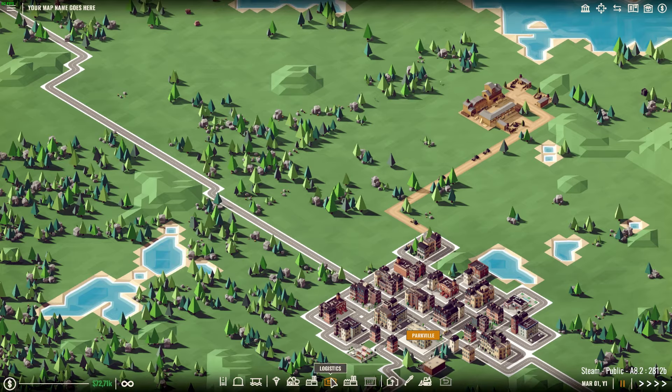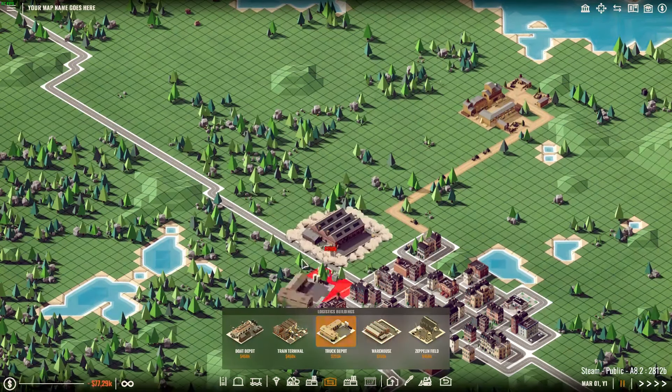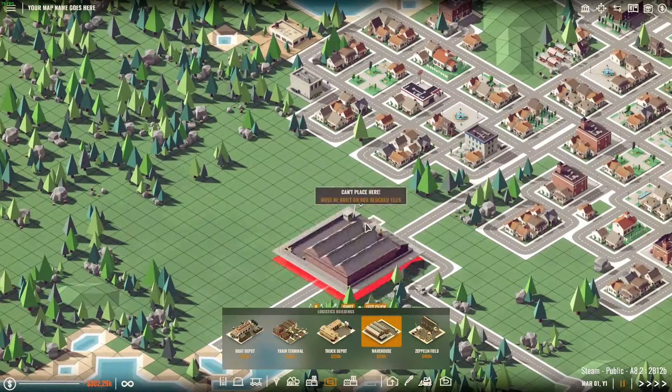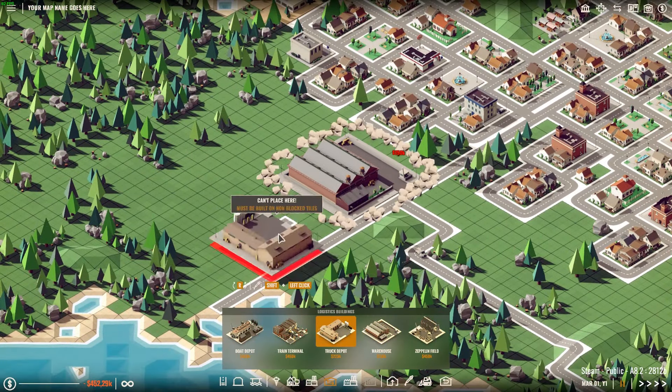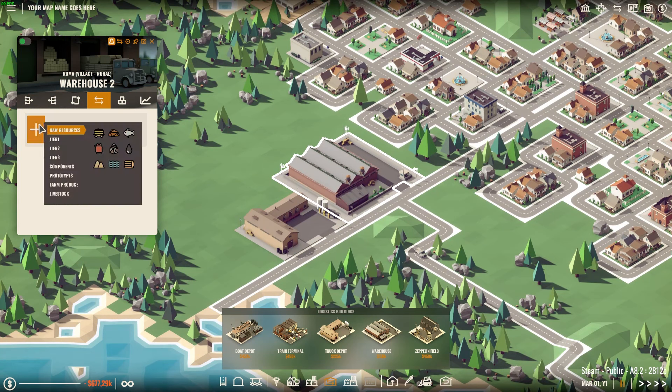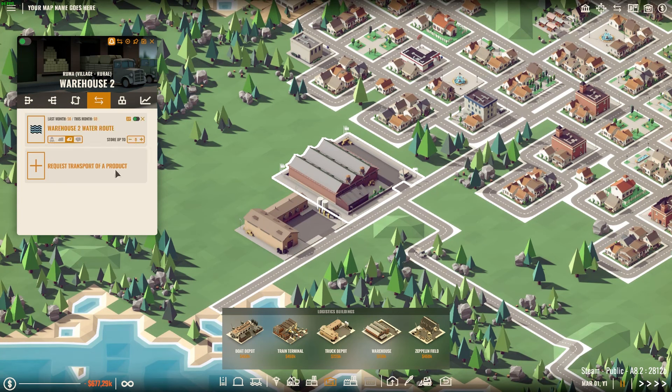To create a valid connection we'll have to place a warehouse and a truck depot in its range in two different places on the map. Now we can make a request at one of the warehouses. We'll need to choose the product we want to send as well as its amount. You can hold shift to change that amount by 10 instead of 1. We can also decide whether other warehouses connected to the network should send goods in one continuous flow or in batches.